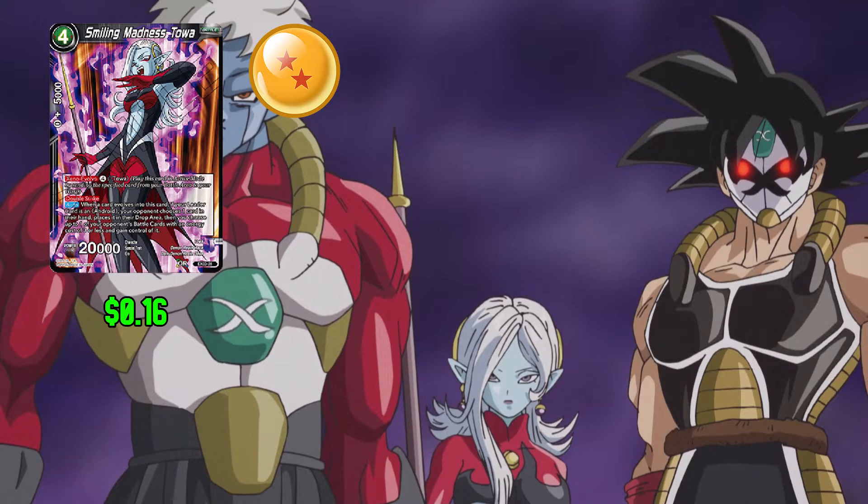Next up in the deck we have Smiling Madness Toa: 4 any and 0 for 5,000 combo power. This card has Xeno Evolve for 4 over a Toa. This card has Double Strike. When a card evolves into this card, if your leader card is android, choose 1 card in your hand and place it in the drop area. And if you do, you can choose one of your opponent's battle cards with an energy cost of 3 or less and gain control of it. This card has 20,000 power.